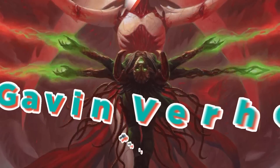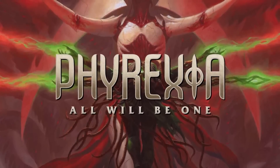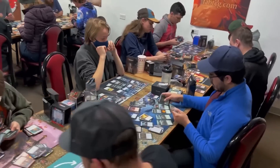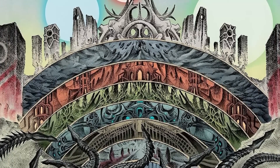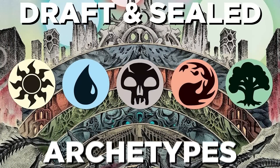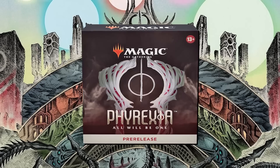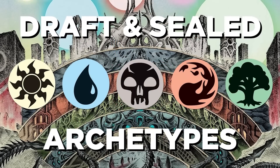Good morning, Magic! I'm Gavin Verhey from Wizards of the Coast, and this weekend is the Phyrexia: All Will Be One pre-release. Whether you've been to 40 pre-releases or this is your first, it's a great place to jump in and check out the cards for the first time. And while New Phyrexia is a bit of a frightening plane to go visit, with this guide of what to expect and what to play, you'll be in great shape. Today I'm going to show you what's inside a pre-release pack and then walk you through the color pair archetypes. Ready? Let's get started.